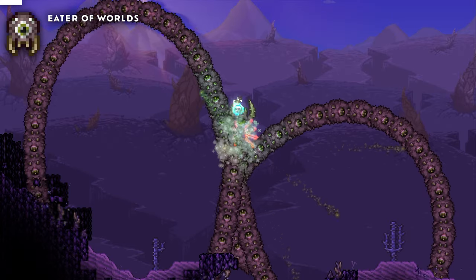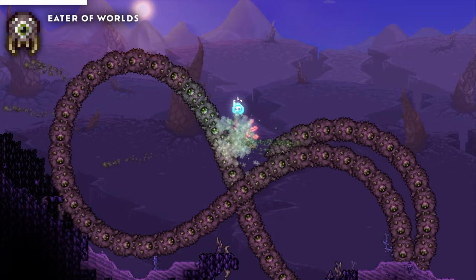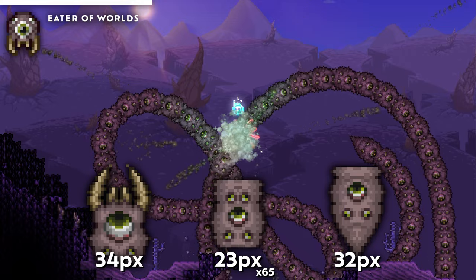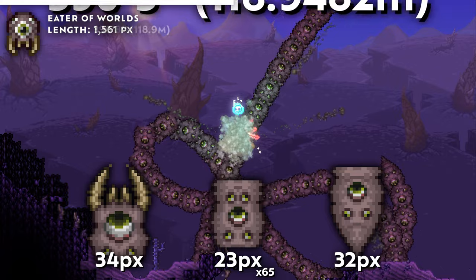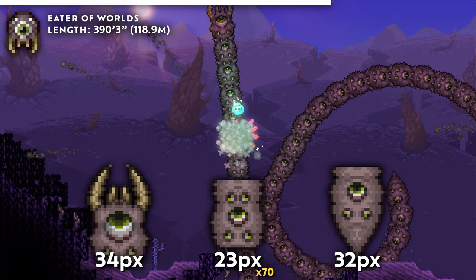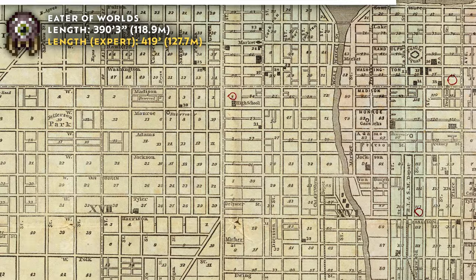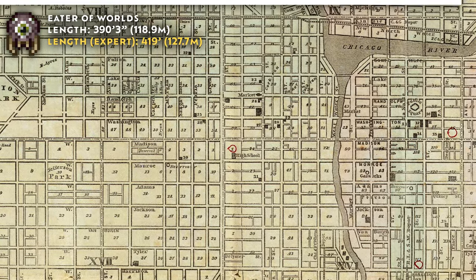The reason King Slime isn't the largest is because of the Eater of Worlds. Obviously, worm bosses are longer. At 67 segments, including a longer tail and head, the normal mode Eater of Worlds is 1,561 pixels long — that's nearly 400 feet. On expert mode, it gains an extra 5 segments, increasing to 1,676 pixels, or 419 feet. For context, 400 feet, or roughly 122 meters, is longer than the short side of a city block, so take that as you will.